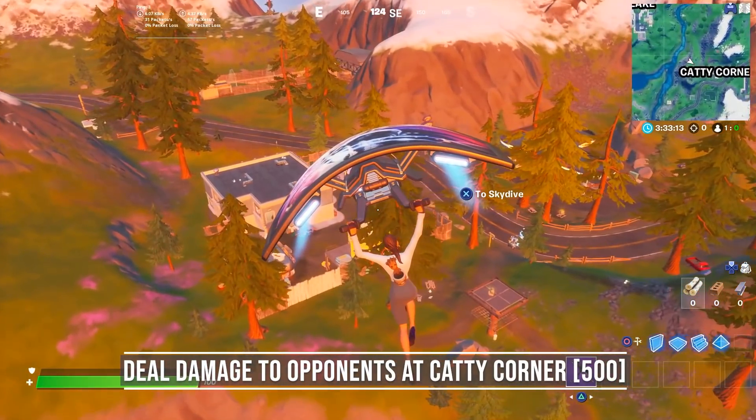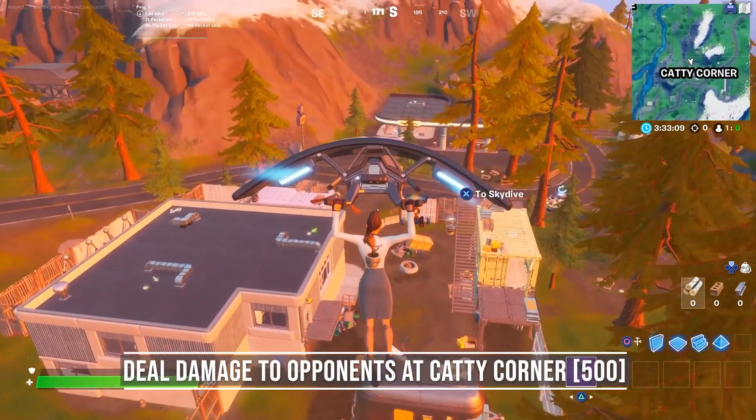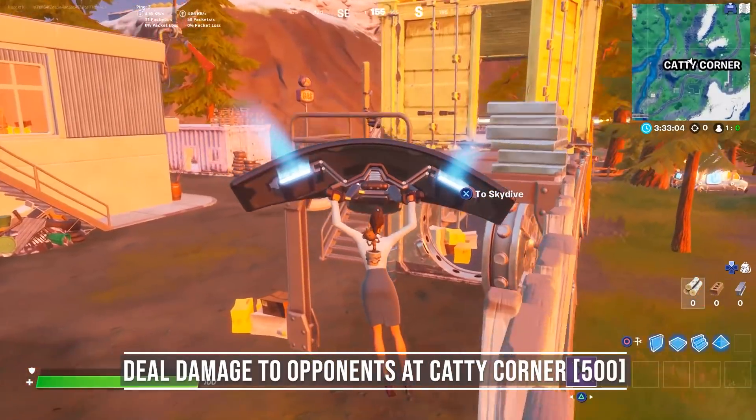The next challenge is to deal 500 damage to opponents at Caddy Corner. Kit and the henchmen are gone, the vault is open but there isn't much to get anymore. Just land there a few times and try to get the challenge done.